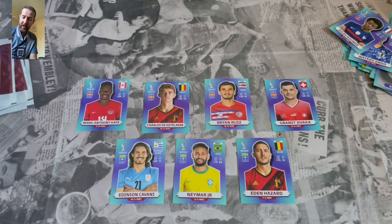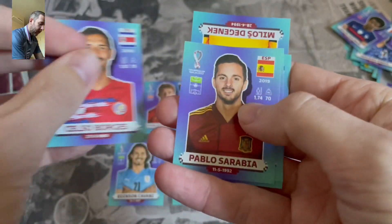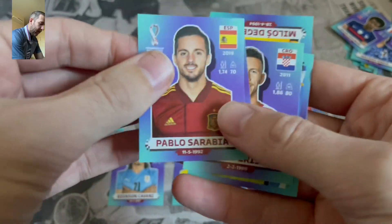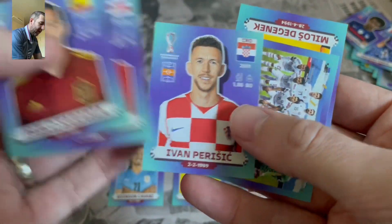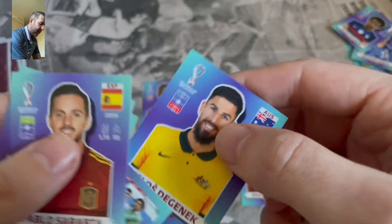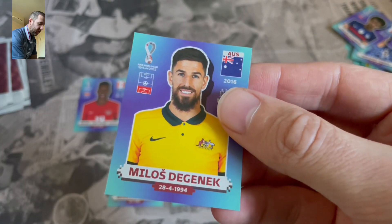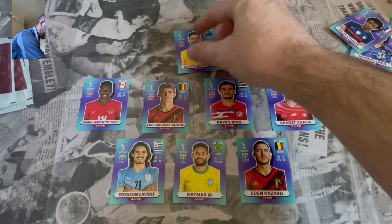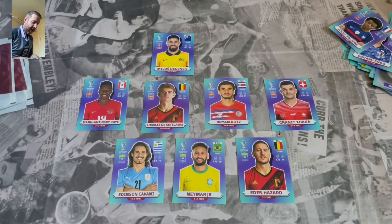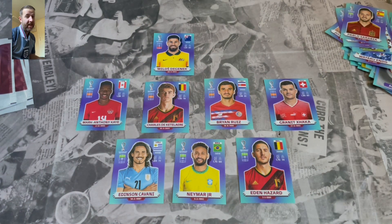Pablo Sarabia — does that count as a goalie? No, he's up front. Ivan Perisic. We don't get anyone again. Oh, we do — we get Degenek from Australia. I'm going to have to put him in because otherwise I ain't got anybody. Degenek goes in to the defence.